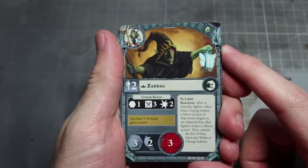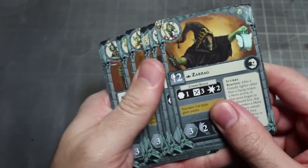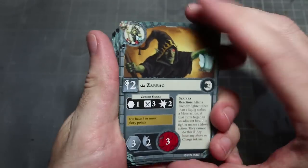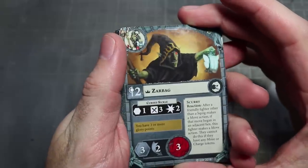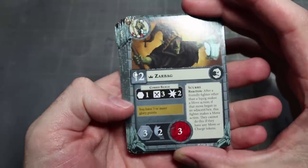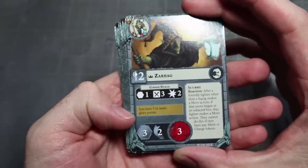First of all we have the Fighter cards, of which we have nine — one for each miniature in the Warband. Each card is the usual arrangement: we have the artwork at the top, a photo of the miniature in the top left corner, followed by the abilities and stat lines in the bottom half of the card.